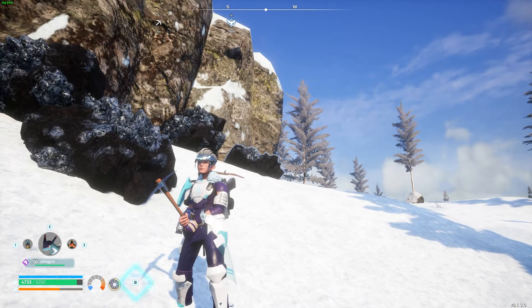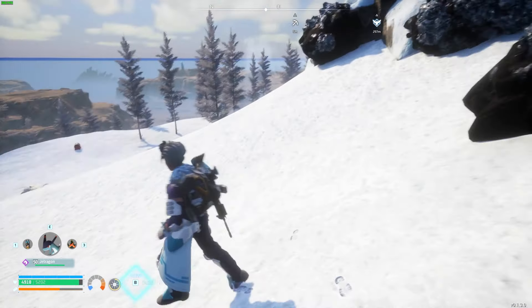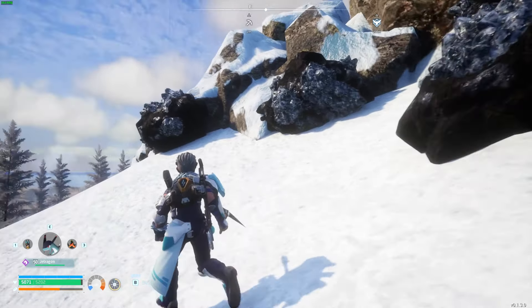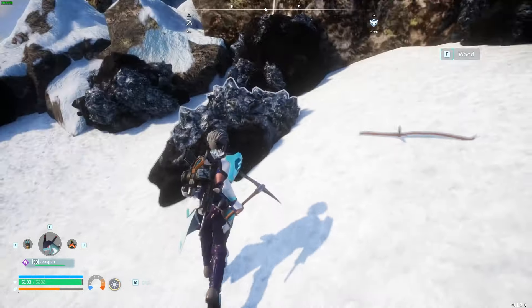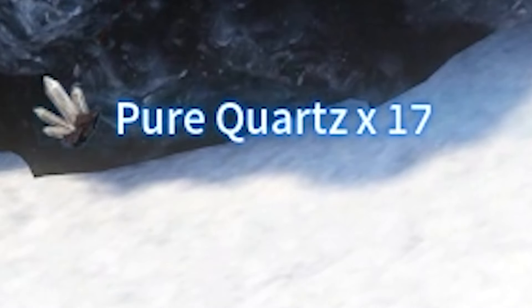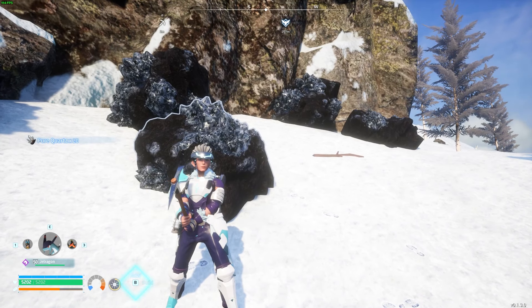In this video, I'm going to be talking about how to find pure quartz in Palworld. Pure quartz is a resource that you're mostly going to find in the snow or cold regions of the map. Here's a location where you can find six ore nodes over here, and when you harvest this, you will get pure quartz, which is used much later on in the game for a lot more of the advanced technology that you need to build.